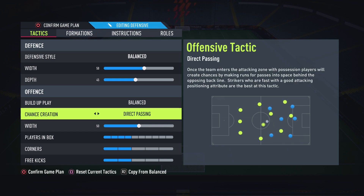For chance creation, I suggest direct passing. The reason is, if you read the description it says: once the team enters the attacking zone with possession, players will create chances by making runs for passes into space behind the opposing backline — strikers who are fast with a good attacking positioning attribute are the best at this. I know this seems very one-way, but the way it works is extremely overpowered. When teams like to play with a high line, having this on direct passing, because of the way your attacking players act, it kind of pushes them back a little bit and your players get into positions where it's very easy to just play a ball in.